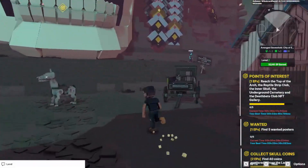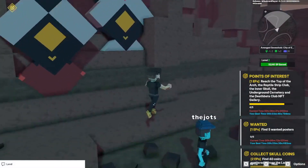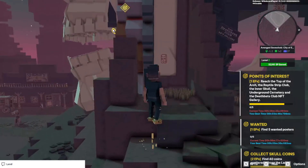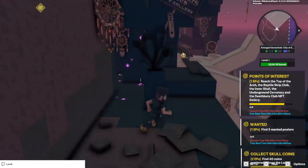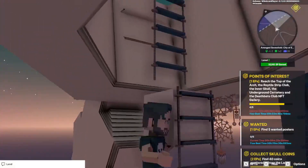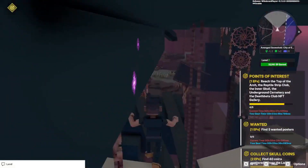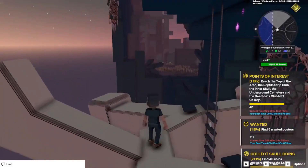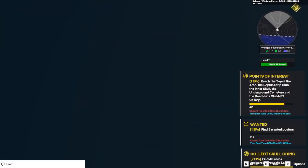We gotta grab that point of interest and that coin too. There's a coin here and a coin here. We gotta get up now — we're going to have to parkour to get higher. So let's go around this way — the parkour is straight across.